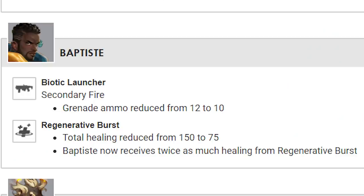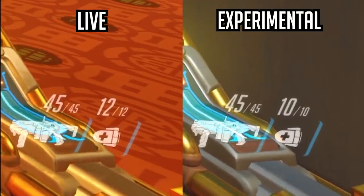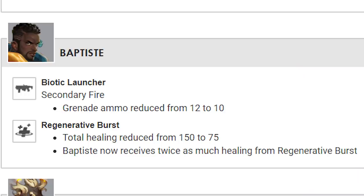Baptiste's biotic launcher secondary fire — the healing grenade ammo — has been reduced from 12 to 10. And his regenerative burst total healing has been reduced from 150 to 75.